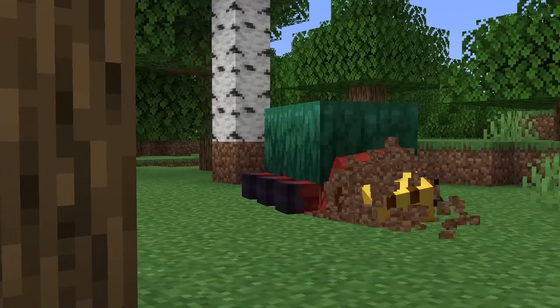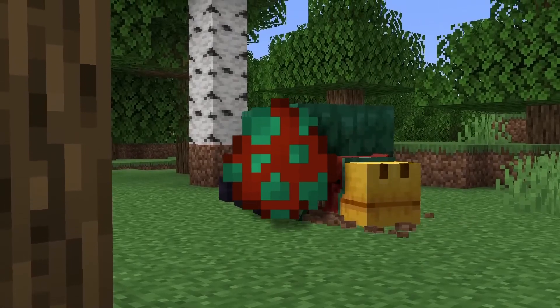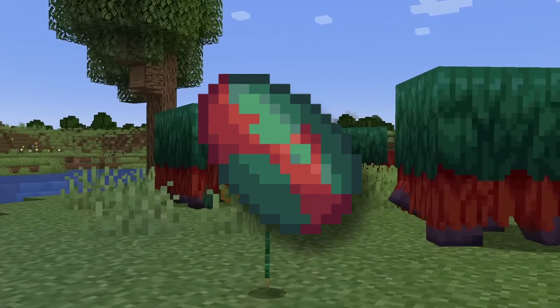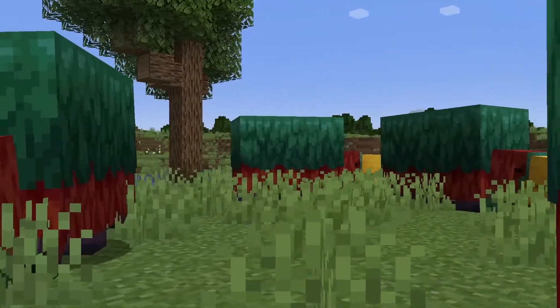The Sniffer does not spawn naturally in your Minecraft world, survival or creative. You can spawn it using spawn eggs in creative, but in survival there is a different way that is very unique. You can find Sniffer eggs — not to be confused with the Sniffer spawn eggs — in Suspicious Sand in Ocean Ruins. They will eventually hatch, and a Sniffer will come out.